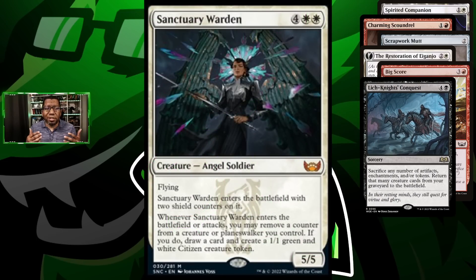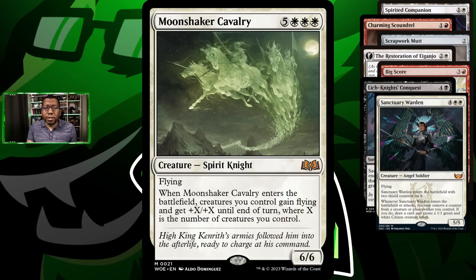The big things we're targeting are Sanctuary Warden, because it's just a good creature in general — it can be a 5/5 and a 1/1 the turn you play it, gets an extra card, and is hard to kill. And of course the star of the show, Moonshaker Cavalier — an eight-mana 6/6, which is why we're trying to get it on the cheap. When it comes into play, all your creatures gain +X/+X equal to the number of creatures you control and flying. With even four creatures, everything becomes +5/+5 and flying, usually dealing 30+ damage.